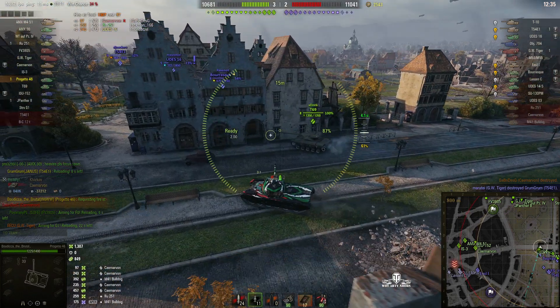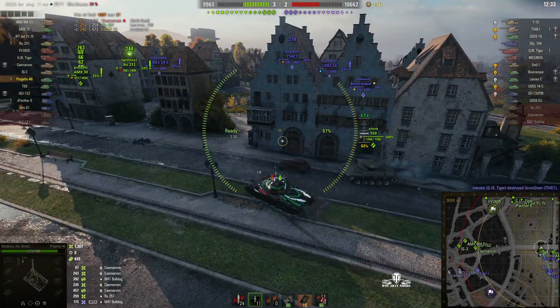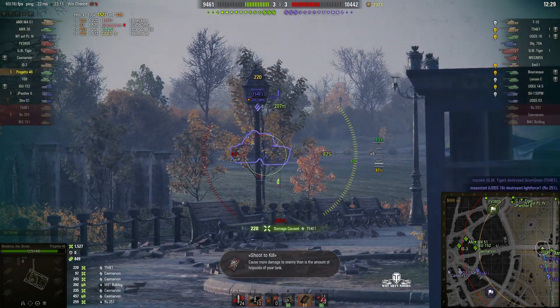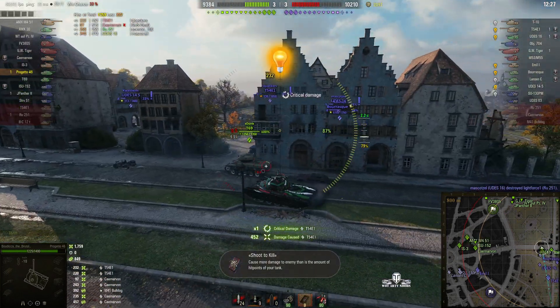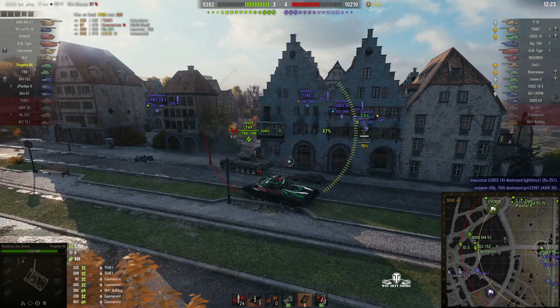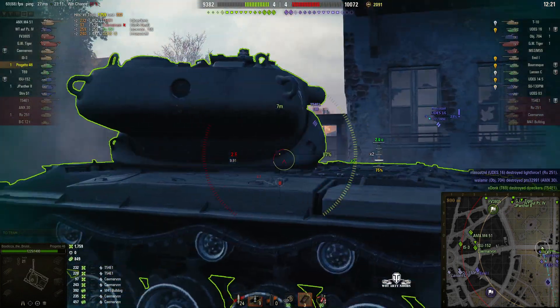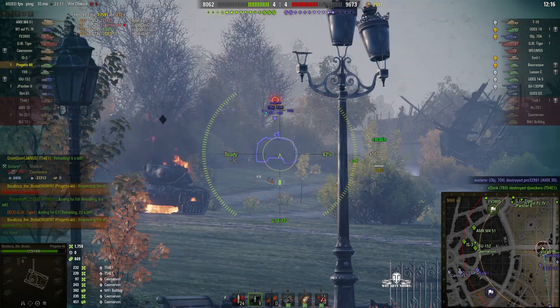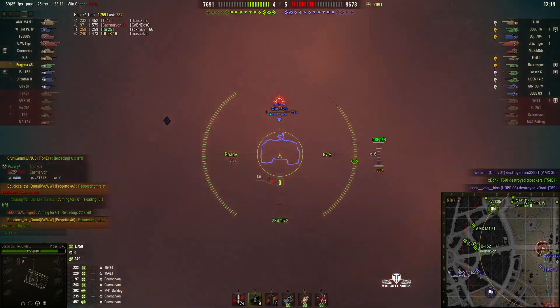Pressuring the enemy now — this is where it gets very difficult for them. A sneaky first shot puts a round into the T-54. She goes for the kill but doesn't get it, leaving him on 138. The T-69 can now finish him off — and he does. She's now got a 704 to deal with and is waiting for the reload.